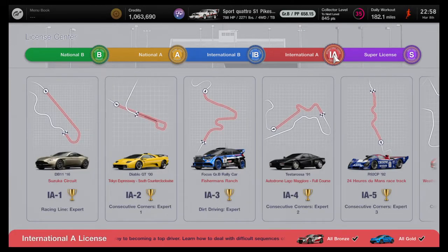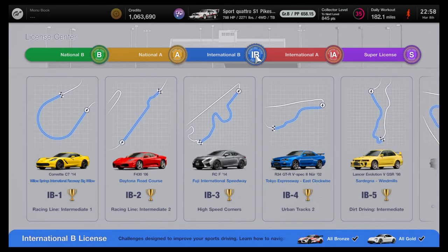Also, if you're going to do that grind race and you don't have the Audi unlocked yet, you can always get the 86 Group 4 out of all bronze, but I don't recommend going for gold unless you just want it because the A110 is not that great. Otherwise, the IB license gives you a Group 4 car as a prize, which is very good, and also the Taycan.